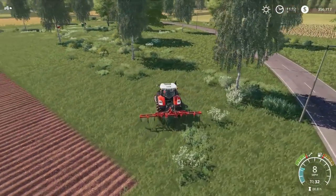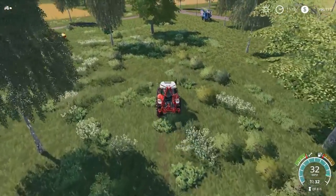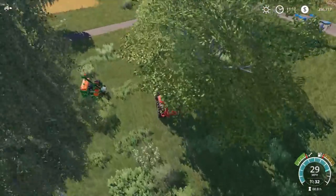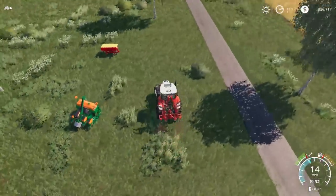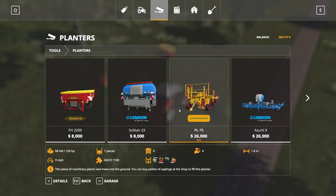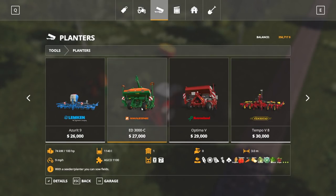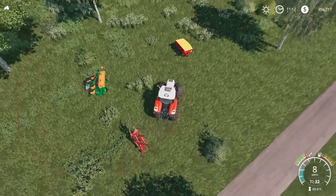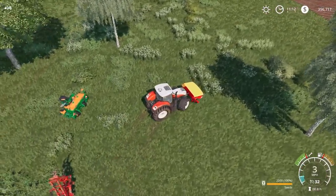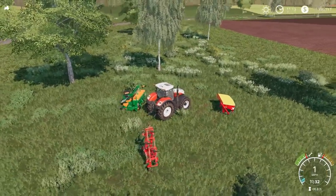All right, we got that field plowed. We'll fold this up and set it aside. I sold off the original planter because it would not accept the pallets of seeds — wouldn't let me use easy development controls to fill it. So I went with this different planter that I've never used before. I also bought a front seed tank, so we have that setup ready.